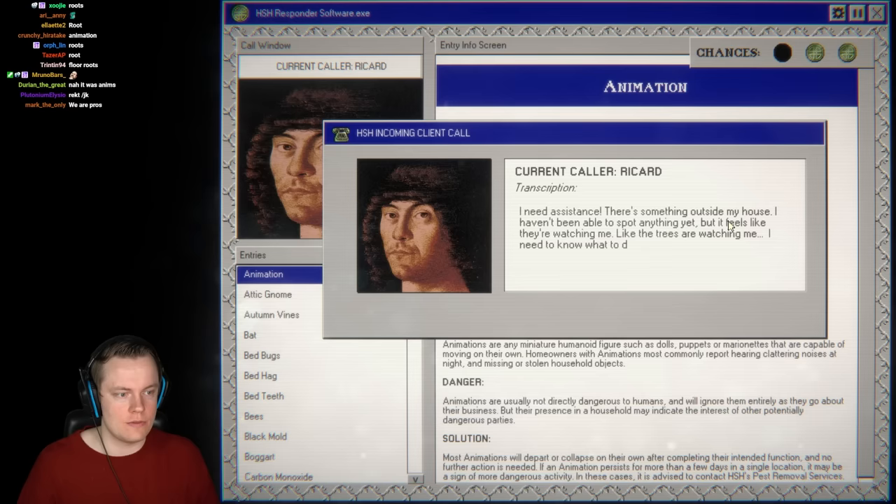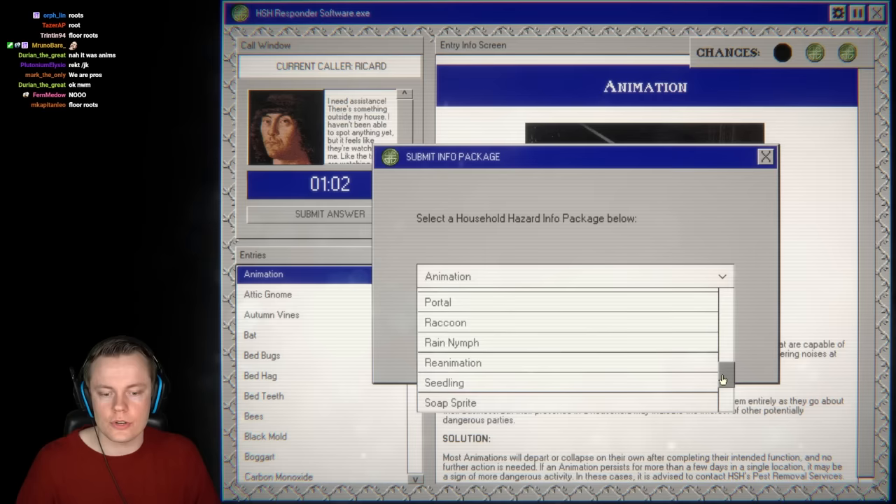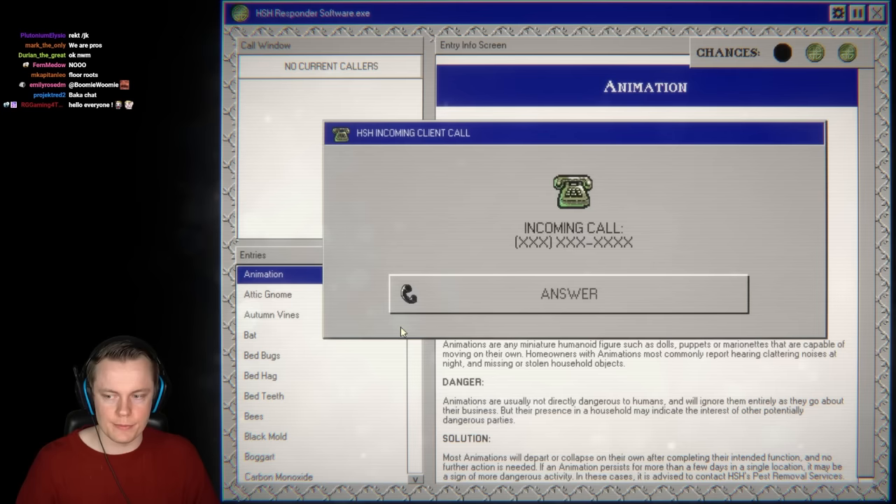Same call again — something outside, trees watching — that's another Spriggan, easy. But wait — the timer is getting shorter and shorter! We started with a two-minute timer and now we're down to a one-minute timer. We're so going to lose. Still wondering what that mystery 'face' call was.